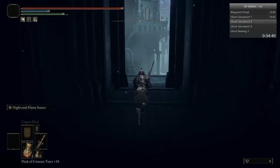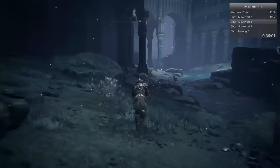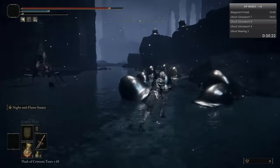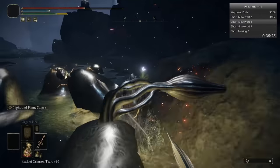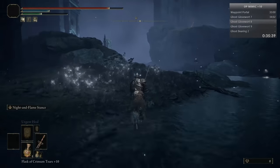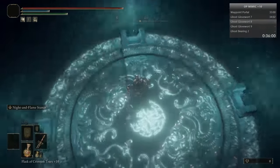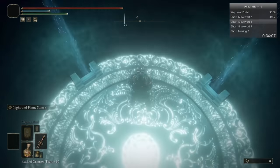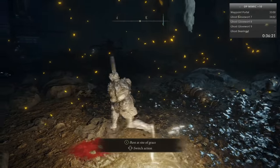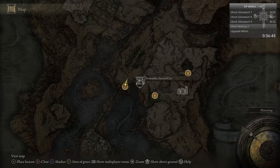Through this cave - this is Nokstella, the Eternal City. Follow the water again - we're gonna get Ghost Gloveworts 8 and 9. There's a giant little army of Mimic things here, so just roll past trying not to die. Got your 8 right there. Head to this building on the left - it has a lift in it, go down this lift. Then do a hard 180 after this Grace, to the right of this building, and that is Ghost Glovewort 9 - grab that.